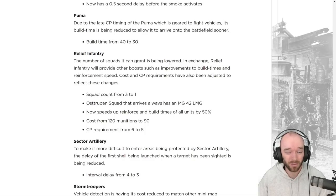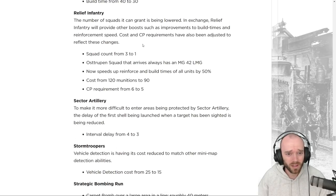Relief Infantry is getting a big rework. The squad count is being lowered from three to one — which isn't a huge change since getting more than one was nearly impossible after the duration was reduced from two minutes to one minute several years ago. The one squad you do get always starts with an LMG, so you don't need to spend munitions on the upgrade — a pretty big buff.